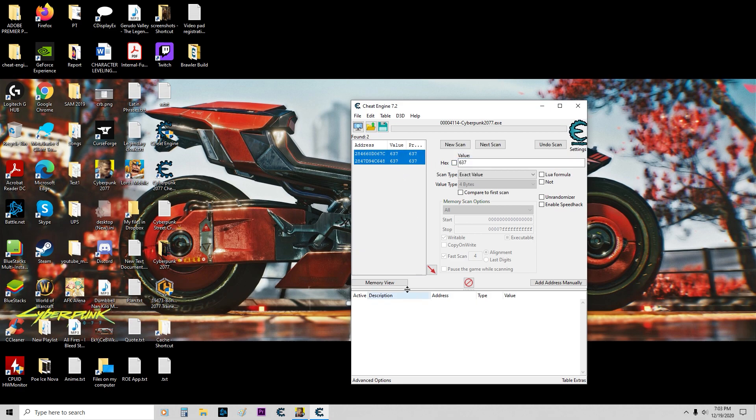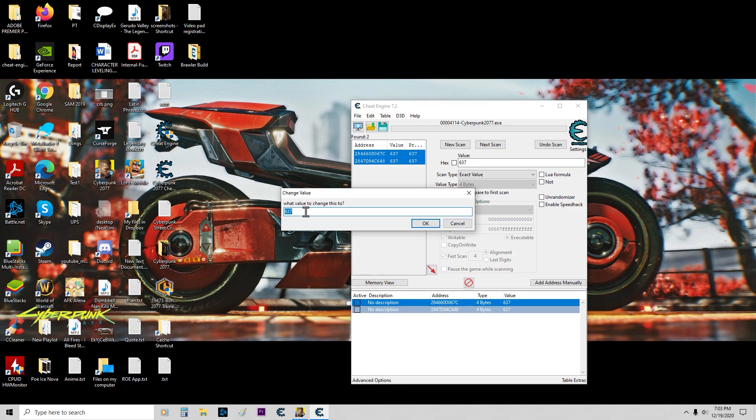Click Ctrl+A to select all, then arrow, click, Ctrl+A again, double click on the value, and change it to 400,000.